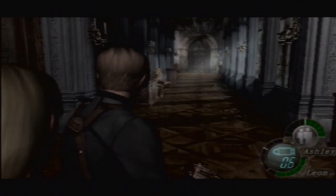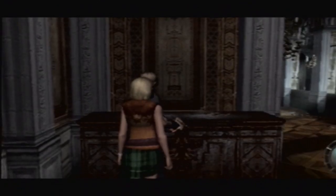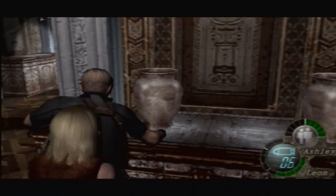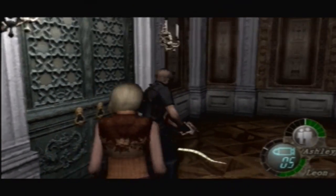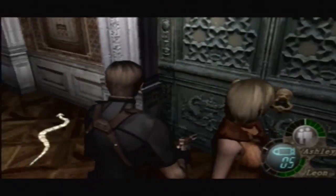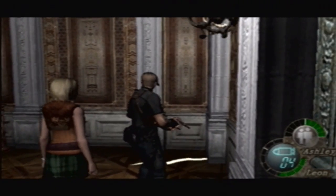Now we get to this little weird hallway here. Put some more rifle ammo in — money. If I remember correctly, there's a snake here. Damn it! I can never kill that snake. Come here, you little pest.